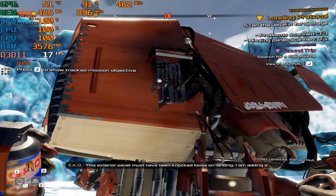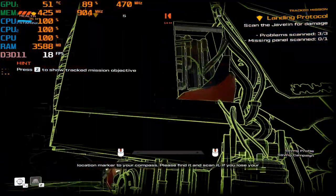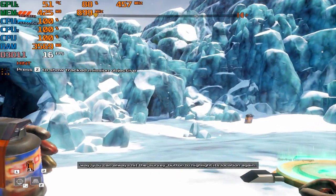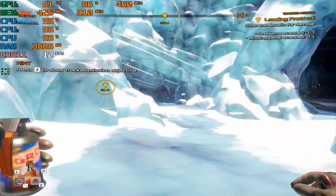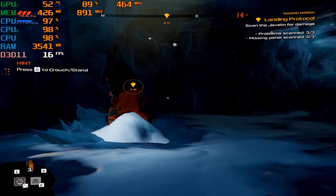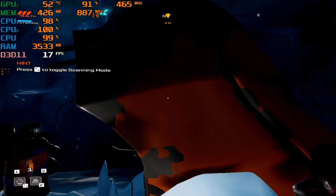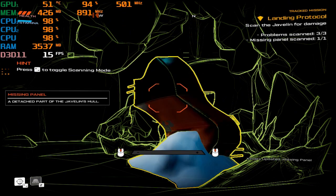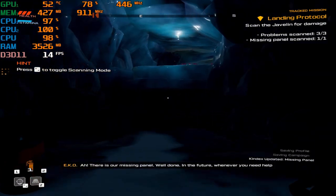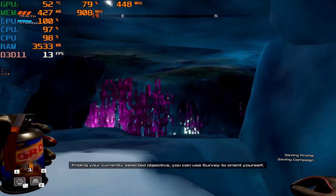This exterior panel must have been knocked loose on landing. I am adding a location marker to your compass — please find it and scan it. If you lose your way, you can always hit the survey button to highlight its location again. There is our missing panel. Well done. In the future, whenever you need help finding your currently selected objective, you can use survey to orient yourself.